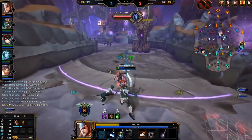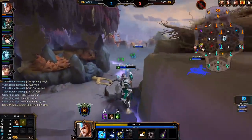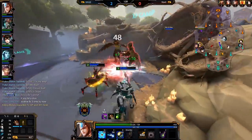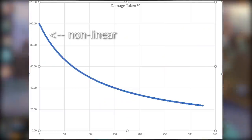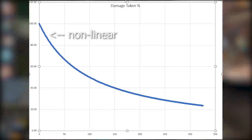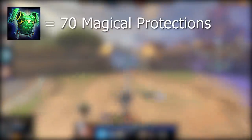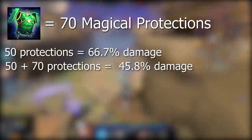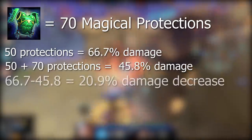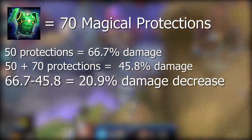At maximum protections you will mitigate 76.5% of incoming damage — a huge number, which is why penetration is so important in Smite. This graph is non-linear, meaning buying more protections is less effective the more you already have. For example, buying a Genji's Guard with 70 magical protections when you're already at 50 will bring the damage you take down from 66.7% to 45.8% of initial damage — a 20.9% decrease overall.